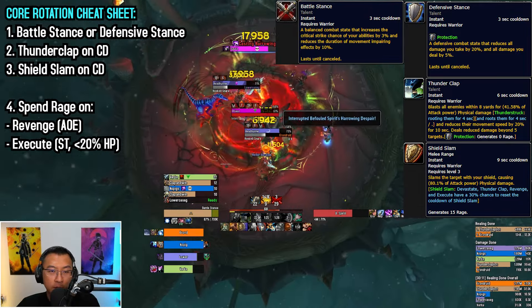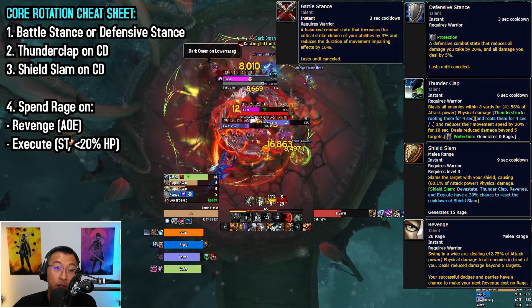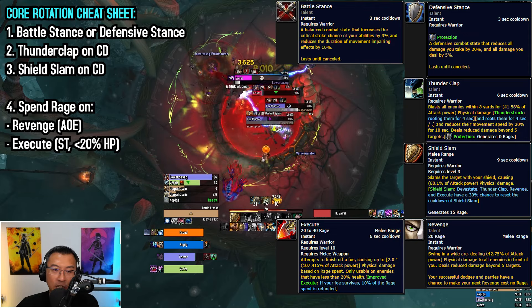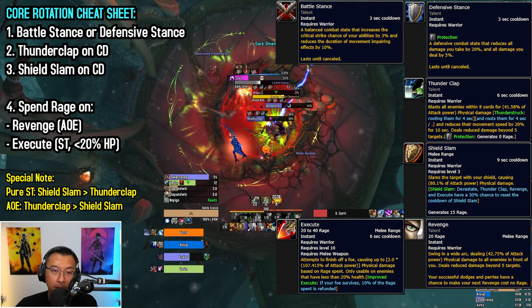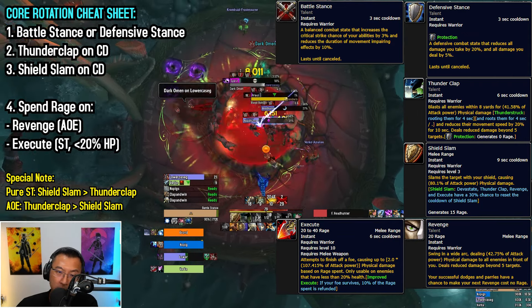If you have no need to use rage for defense, use Revenge when mobs are outside execute range or when a free Revenge procs. If a mob is below 20%, you can spend rage on Execute. For max DPS on single target fights, prioritize Shield Slam over Thunderclap in the rotation. Lastly, though not in your rotation, Impending Victory is used as a small self-heal when you need one.